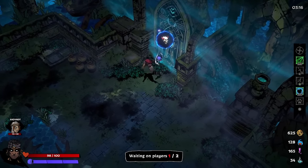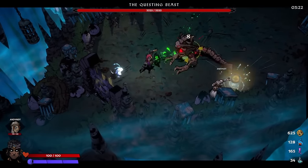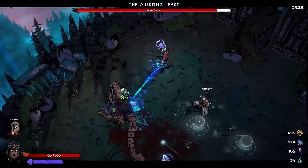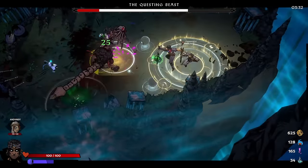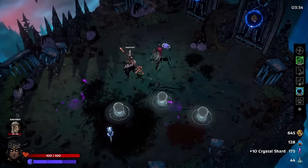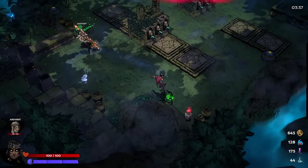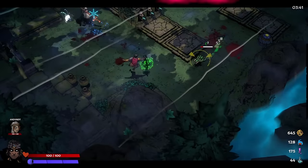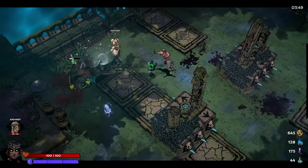We got a mini boss already — so that was pretty quick. We should probably get the poison on first so it starts ticking, then start spell casting right after that. That looks pretty good.